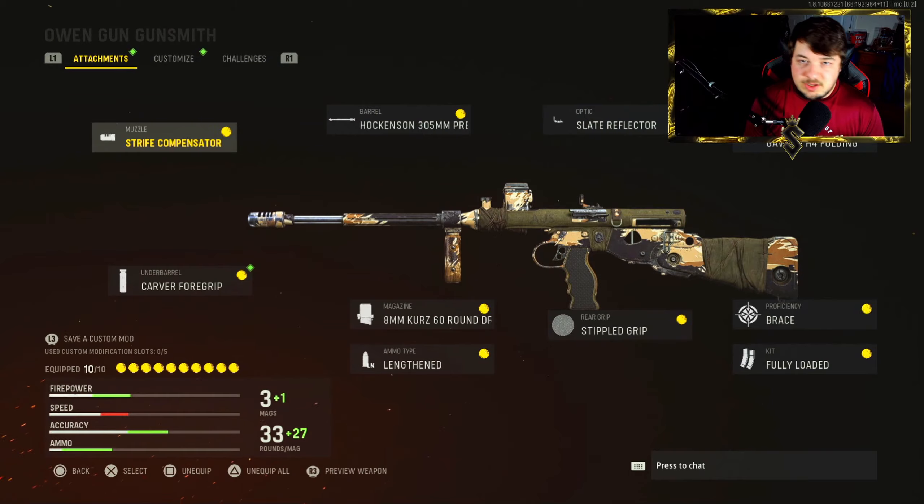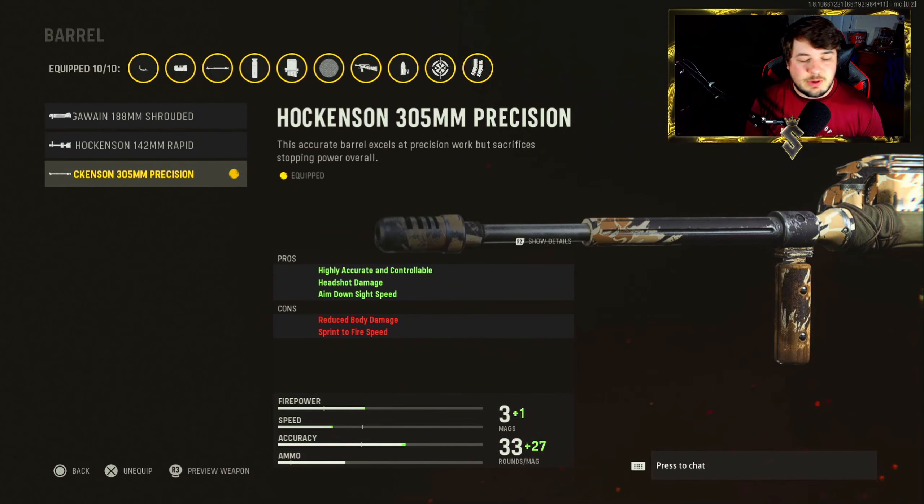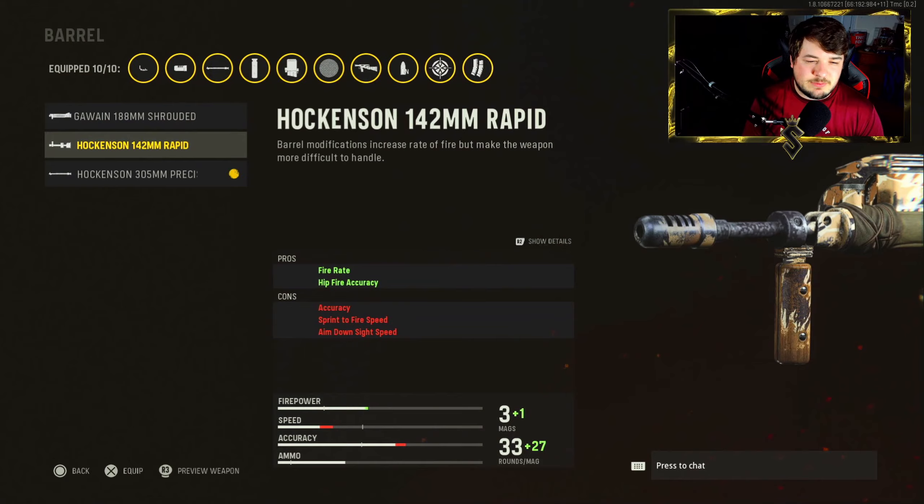In the muzzle we have the Strafe Compensator — you're going to need some recoil control here with this build. For the barrel, we need the Hock and Sock 305mm Precision. Highly accurate and controllable, with extra headshot damage and aim down sight speed. There is no barrel that gives you extra damage overall. We do have one that gives you extra fire rate, but it just didn't seem to fit the build altogether.